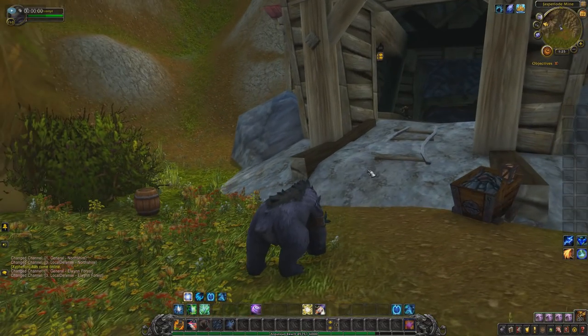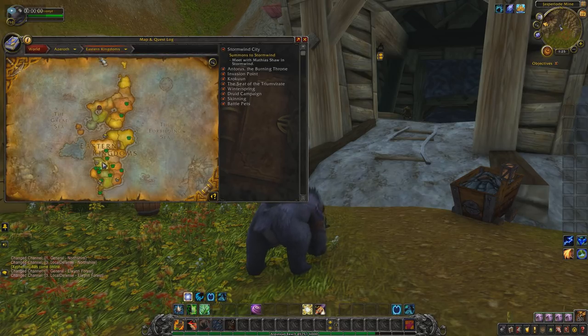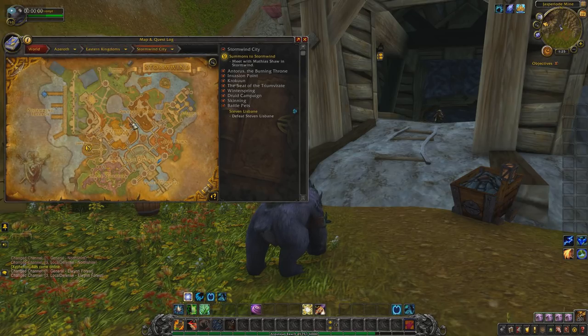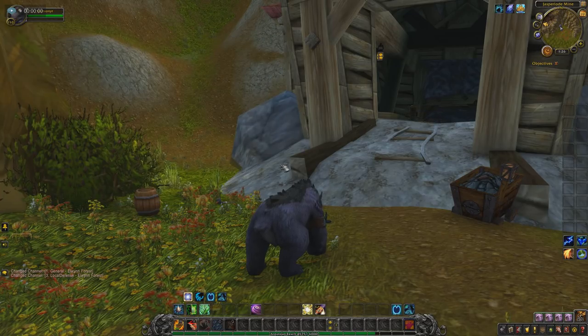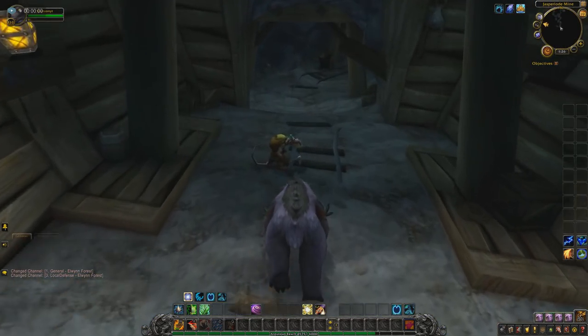I'm going to show you where I'm at. I am currently in Elwynn Forest in the Eastern Kingdoms, which is super easy to get to. If you're Alliance, great. If you're Horde, you're going to have to stealth through here or something. What we do is go to this cave right here, and inside this cave there is a mob that drops an item called the Brood Mother Carapace.